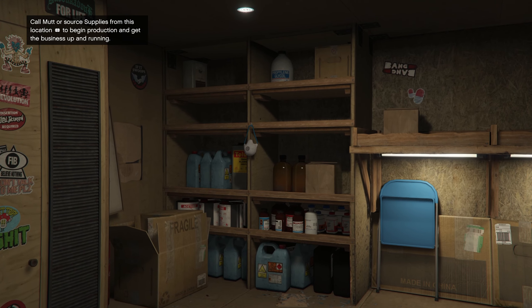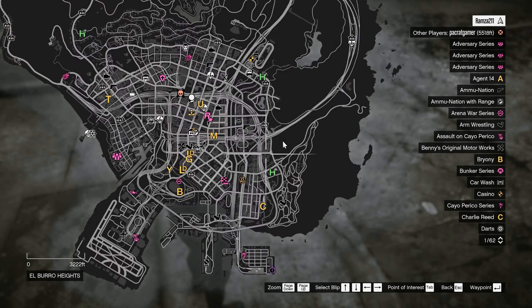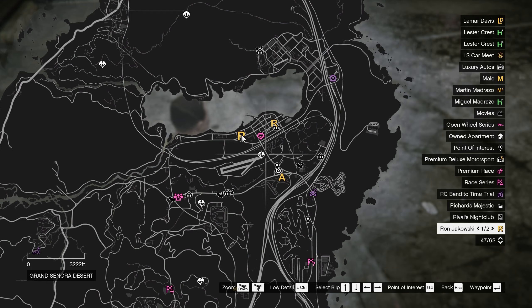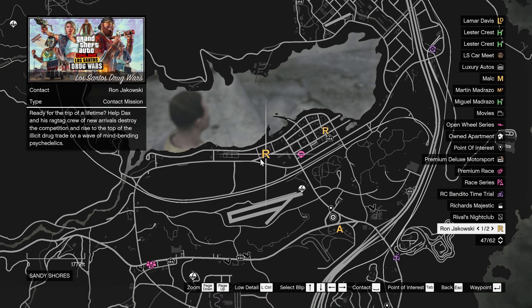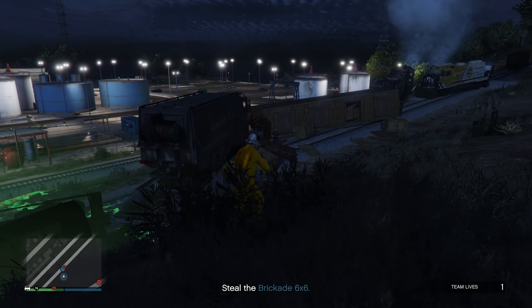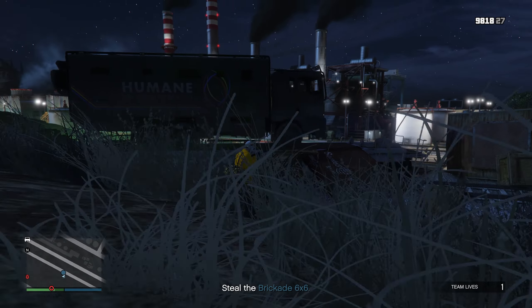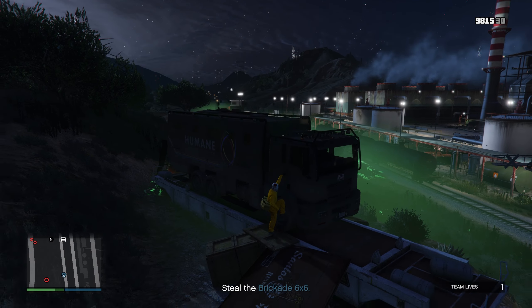Let's talk about how to unlock the Acid Lab. We'll have to do around 6 missions in order to unlock this business, with the first one starting at this location right here — just look for the R. Once this first mission is done, the rest of the missions can be found at this location here, which will be later known as the Freak Shop. Keep doing these missions until you come across the one that has you steal a 6x6 Brickade — I believe this particular one is called Off the Rails.